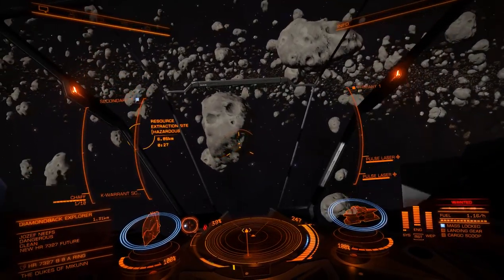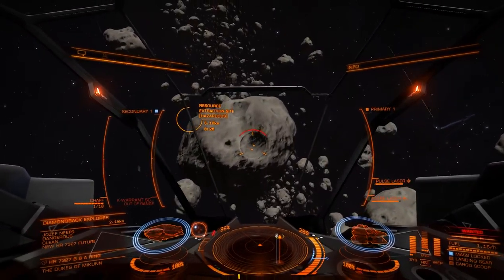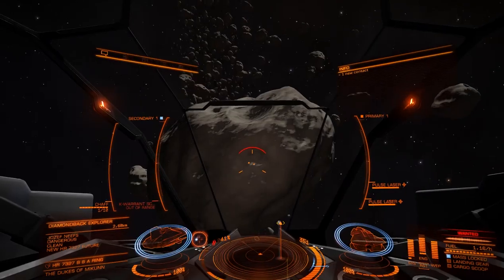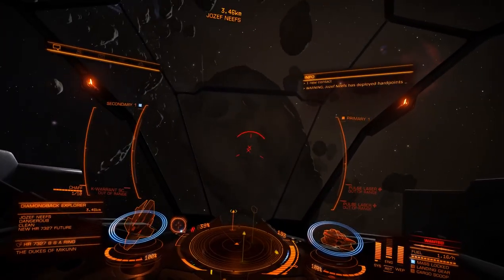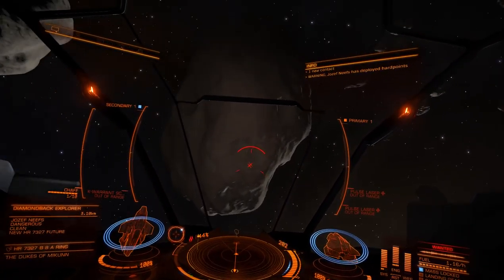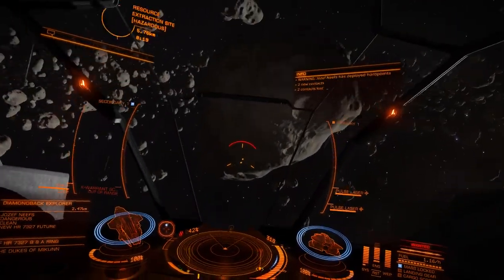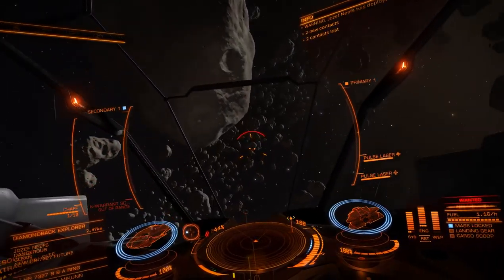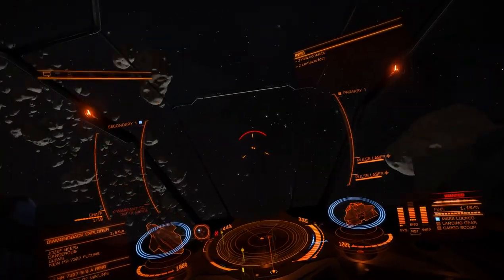As you can see, the thrusters are absolutely fantastic — you can throw this ship around. I mean, you can absolutely toss this ship around any asteroid. And it just — you can stick on any target's tail if you want. It responds very well.